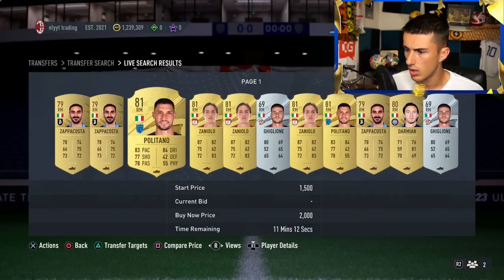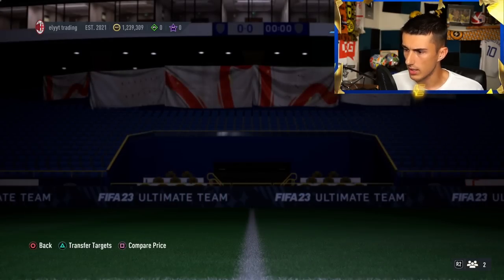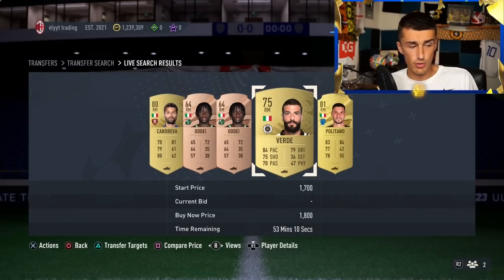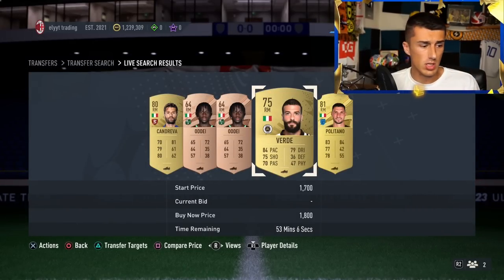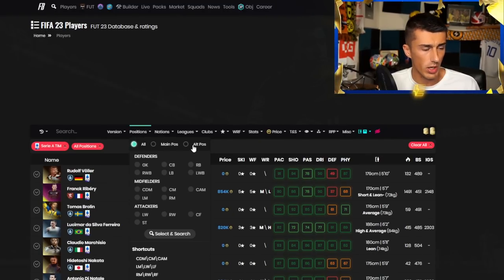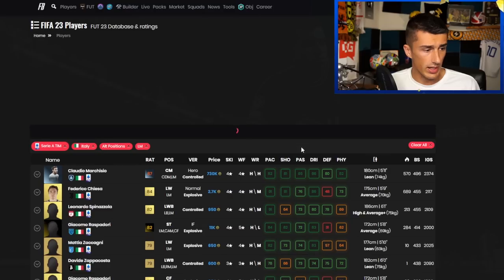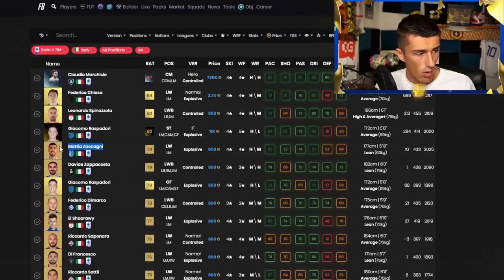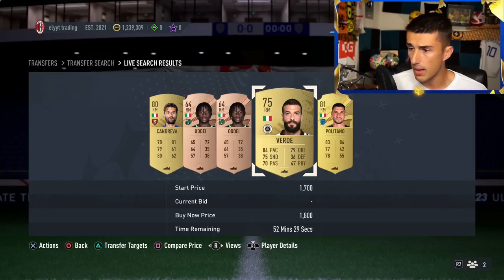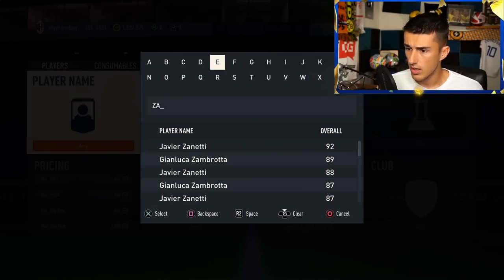It looks like we've got a possible way to make profit here — going Italian in Serie A for a right mid. The cheapest option on the market is 1,800 coins. Now that we know a specific position in a certain nation goes for about 2,000 coins, we head over to players on FUPIN, sort by league — Serie A — then alternate position: left mid, nation: Italy. And we found our targets: Zappacosta and Zacagni.